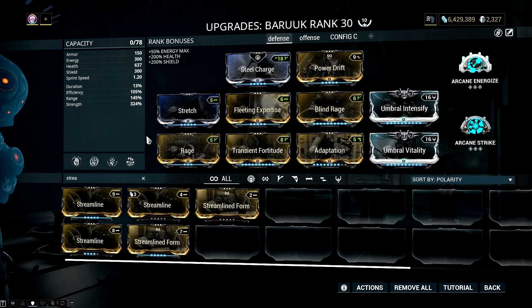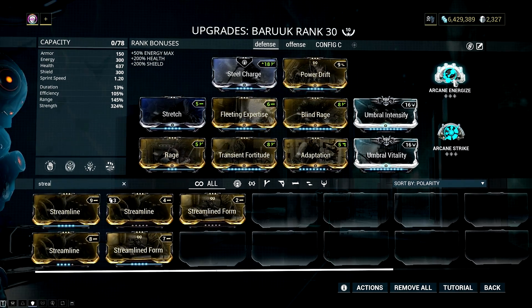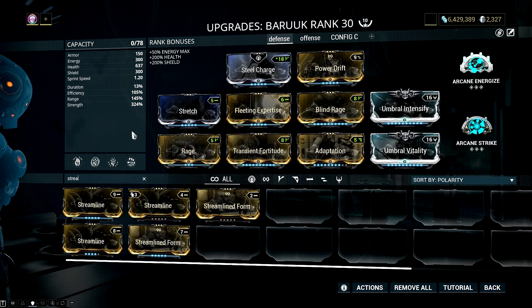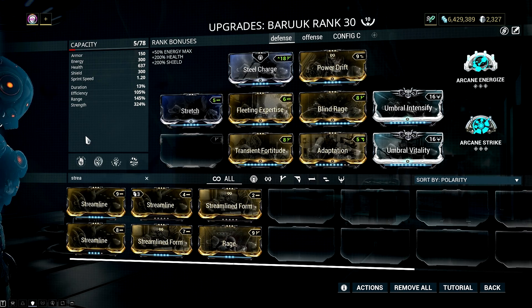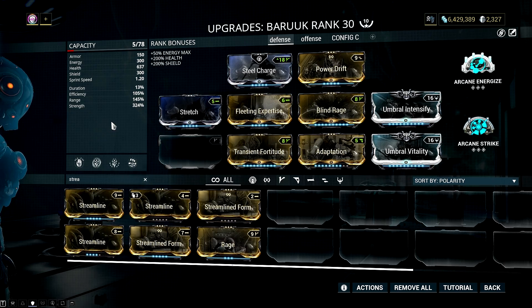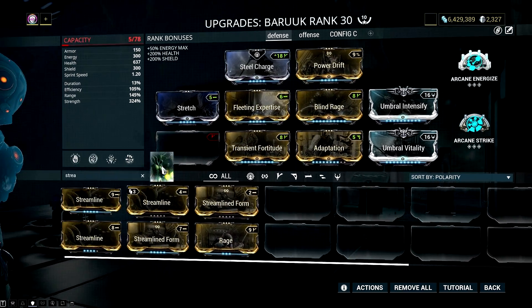The Rage mod is personal preference and wouldn't be needed at all if you are using Zenurik's Energizing Dash as your focus, plus a maxed Arcane Energize. Energy won't be a problem if you have both of those, and Rage is not effective for this build since you will get very little energy back as you will have almost 99% damage reduction with this mod setup. In fact, I will forma Baruuk after this and place a max Streamline in that slot.